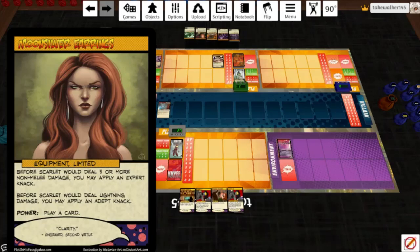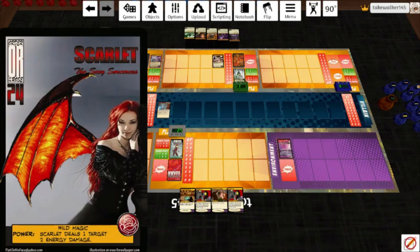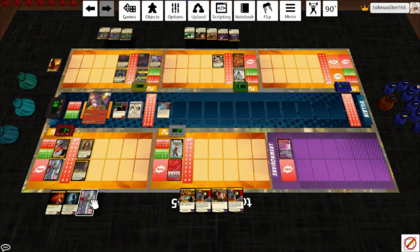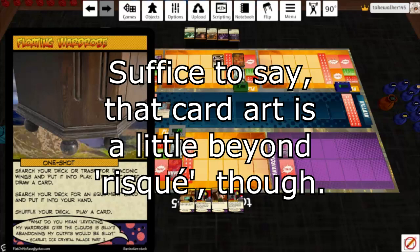She's actually a surprisingly complicated character. She requires lots of setup but it doesn't take a lot of setup for her to become a disgusting damage dealer. Her main power is Wild Magic — Scarlet deals one target two energy damage. We're not going to use that. We're going to play Floating Wardrobe — search your deck or trash for Draconic Wings and put it into play. If you cannot, draw a card. It is in fact in my hand. Search your deck for an equipment card and put it into your hand.